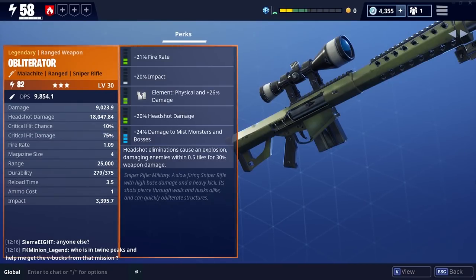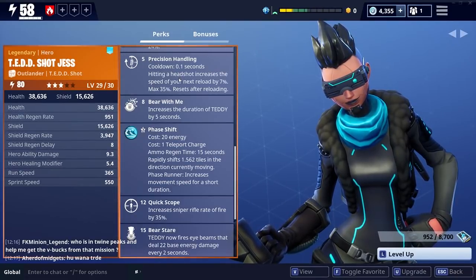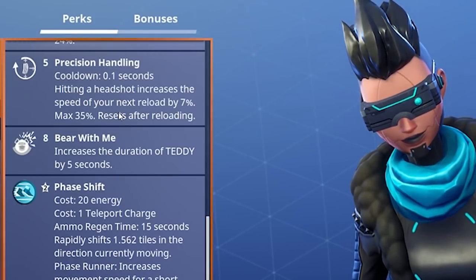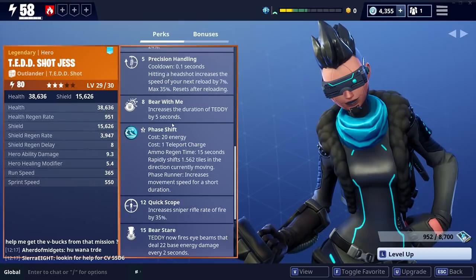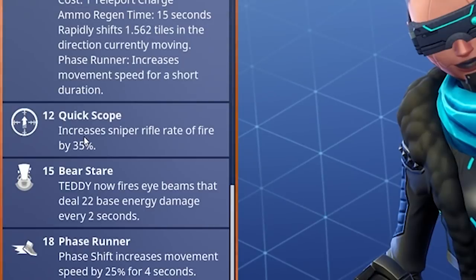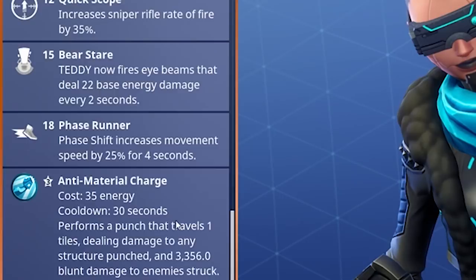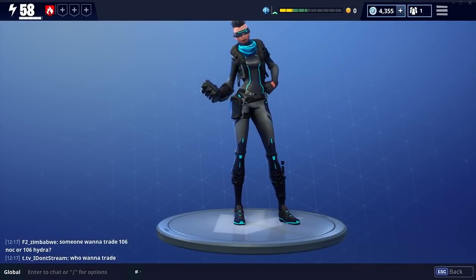The hero I'm going to use is Tedshot Jess, mainly because she's got a couple of skills that boost the sniper rifle. Hitting a headshot increases the speed of your next reload by 7%, max 35%, resets after reloading — so that'll be quite useful. We've also got Quick Scope, which increases sniper rifle rate of fire by 35%. So all in all, Jess is definitely the way forward with this kind of weapon. Let's dive into a game.